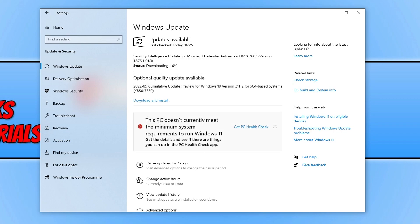It has detected a new update for Microsoft Defender, so that's not going to make any difference. But if yours did detect new updates, allow them to download and install. If you have an optional quality update available then download and install that as well.